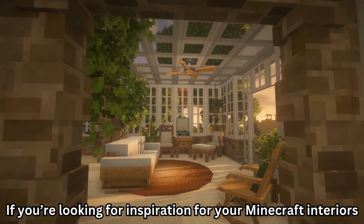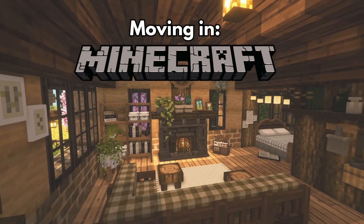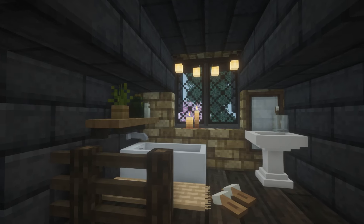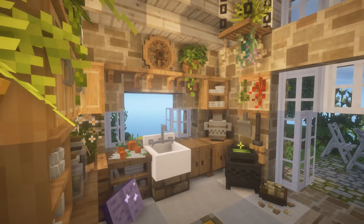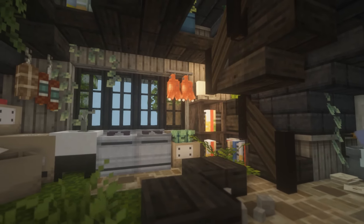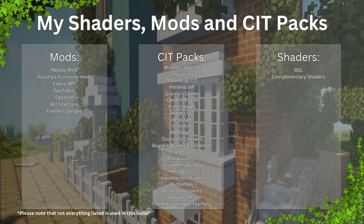If you're looking for inspiration for your Minecraft interiors, don't click off this video. Welcome to Moving In Minecraft, a series where we cater to different client needs while they're moving into their new houses. We tackle all shapes, sizes, and colors of builds while factoring in the client's individual wants and needs. We use a mix of CIT resource packs and mods to create their dream home — these are listed on screen, but not all of them are used in every build.